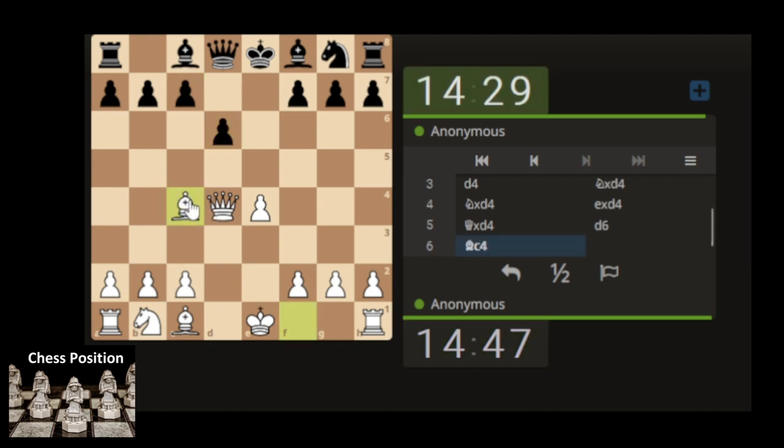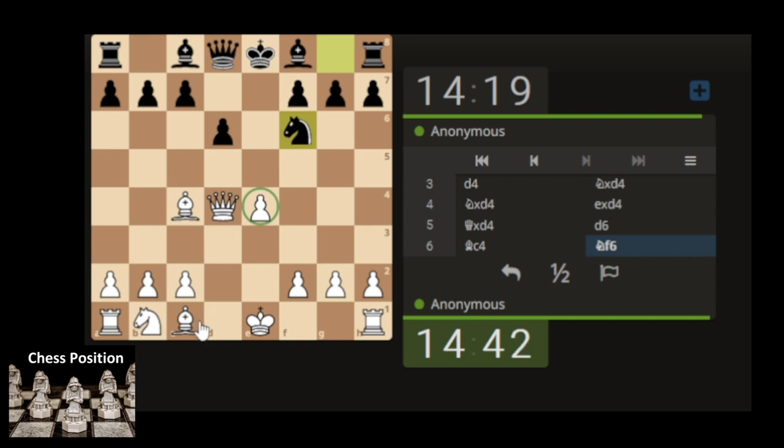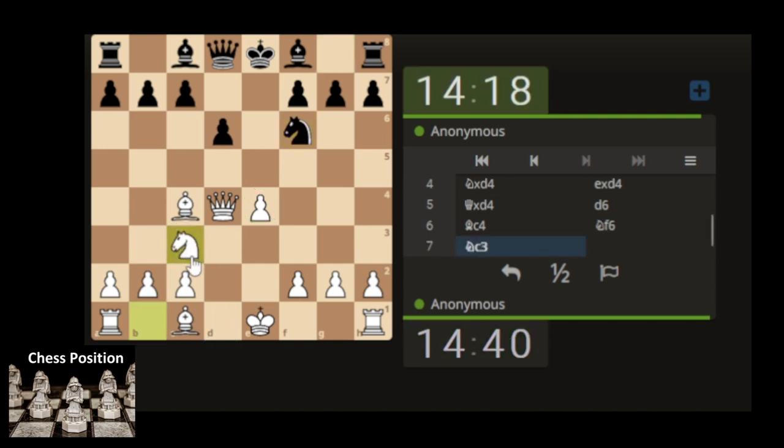Let's develop the bishop, targeting the weak pawn. Knights attacking the pawn, let's develop the knight, adding additional support to the pawn, potential for attacking the knight, and let's castle.